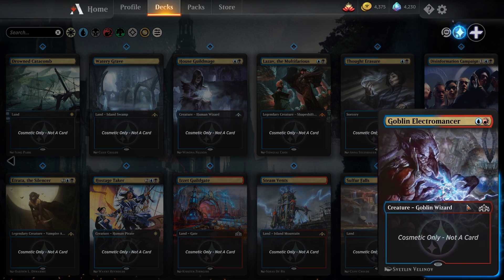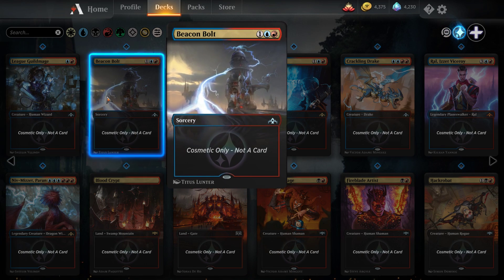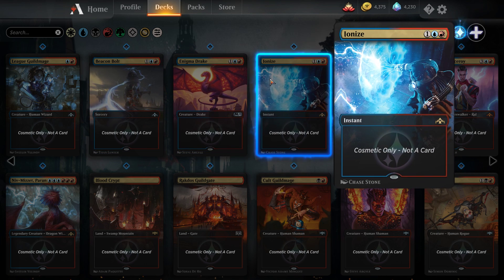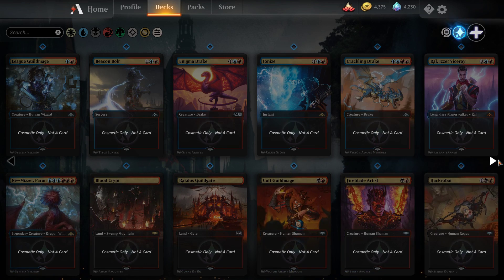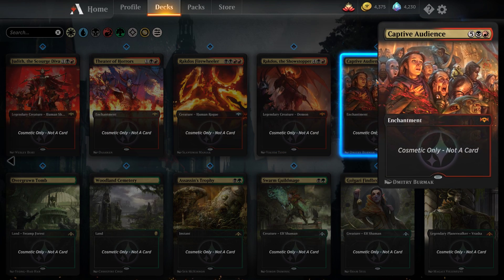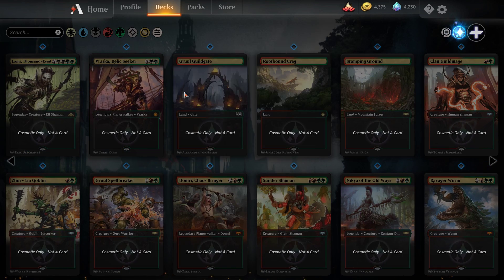Izzet styles include Izzet Guildgate, Steam Vents, Sulfur Falls, and Goblin Electromancer — another big one. Nivmizzet is also included. Rakdos styles include Bloodcrypt, Rakdos Guildgate, Cult Guildmage, Fireblade Artist, Hackrobat, Judith, Theater of Horrors, Rakdos Firewheeler, Rakdos the Showstopper, and Captive Audience. Golgari styles include Golgari Guildgate, Overgrown Tomb, Woodland Cemetery, Assassin's Trophy, Golgari Swarm Guildmage, Golgari Findbroker, Vraska Golgari Queen, and Mausoleum Secrets.